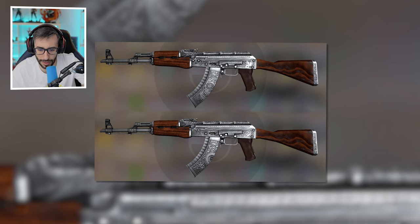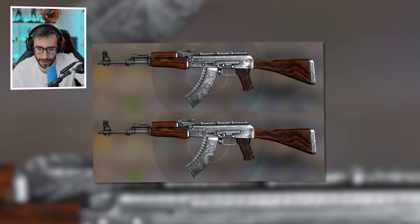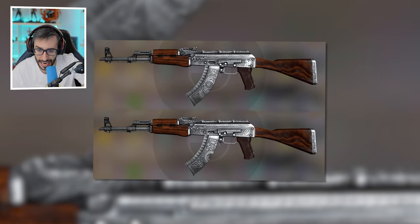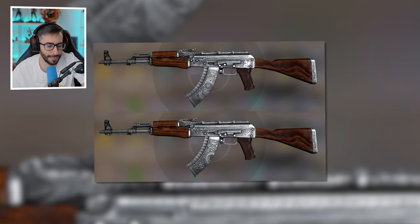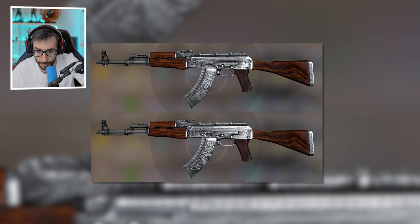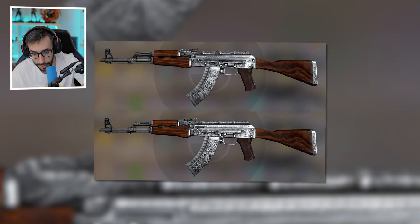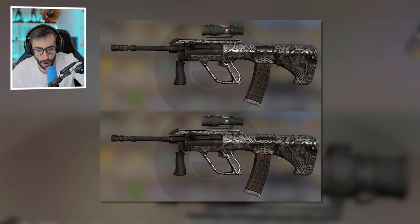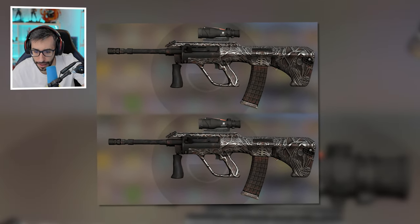Now for the rifles. AK-47 Cartel: we can see the calavera is right on the metallic part, and in the Chinese version they've omitted it. They literally haven't put anything to replace it. Also in the magazine — I just noticed. The magazine looks really clean. Let's see the differences here — I wouldn't know what to tell you.